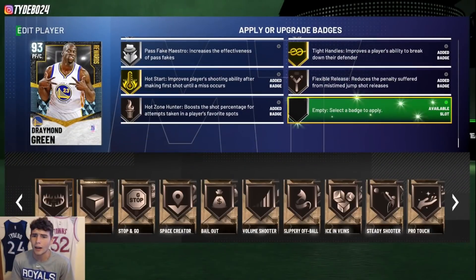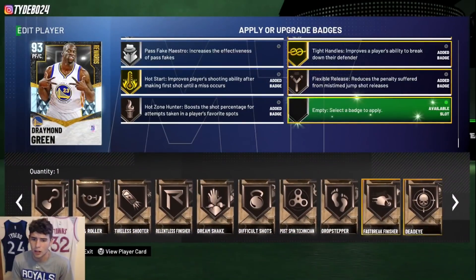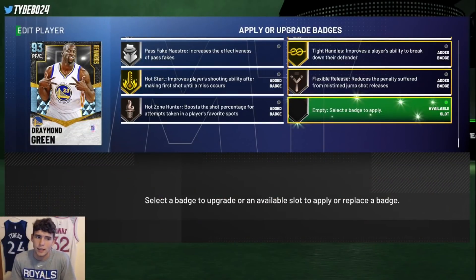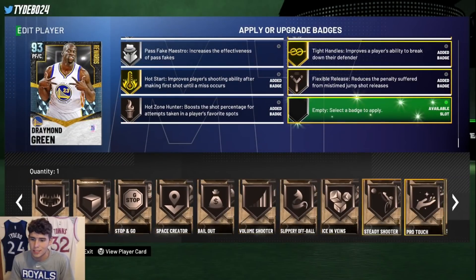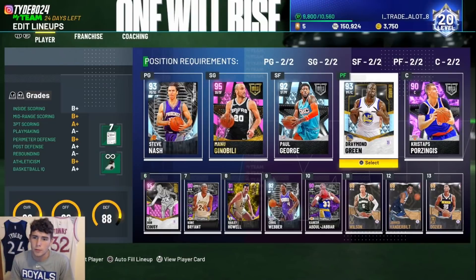I'm wondering if you can apply Range Extender on a card like this — it doesn't look like he even has Range Extender. I don't know if he has Corner Specialist either, which is a badge I would look to apply on this Draymond Green card. But he comes with a ton of badges. Let's hop into shoot around to see how Draymond plays.